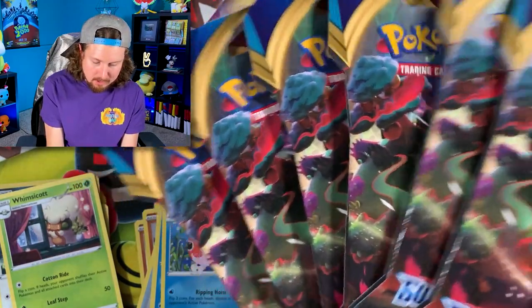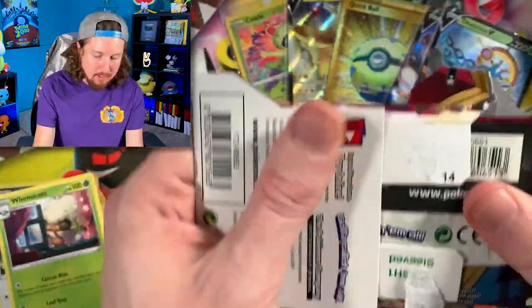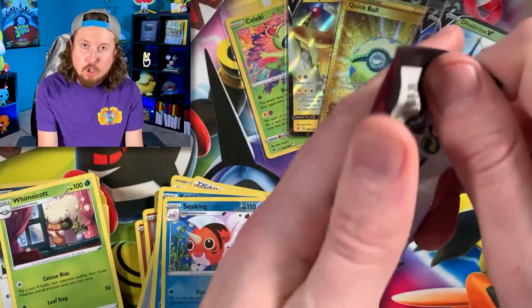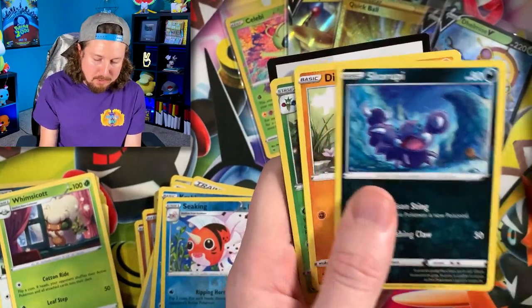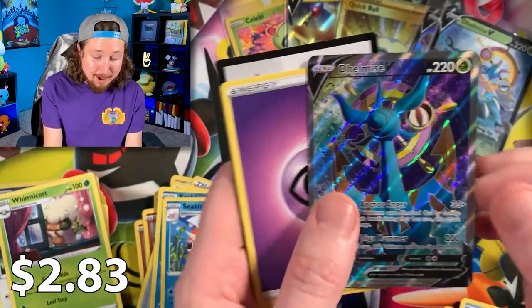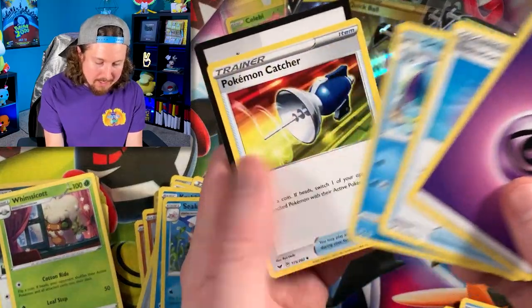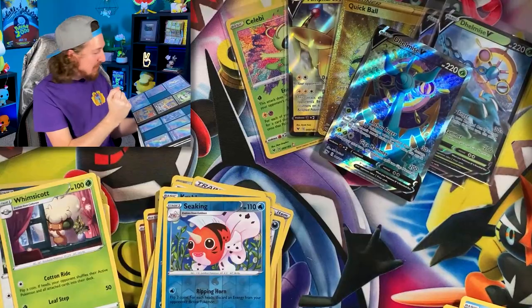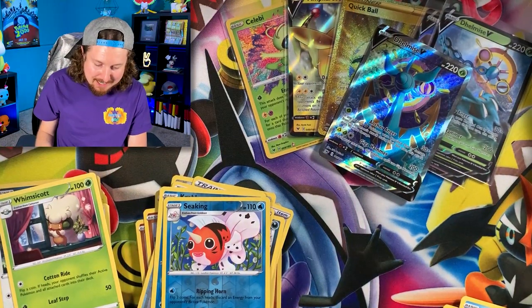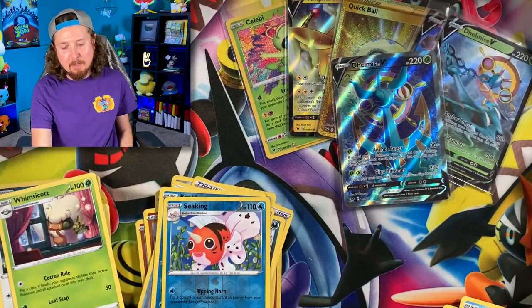Six more packs from the next stack. I just now noticed these are all Snorlax packs - kind of like a crane game where the claw comes down and grabs something at random. A nice little Pokemon arcade situation. Oh - Delmise V full art! Did we need that one? Let me check the binder. Yes, this is one of the ones that we needed! Let's put it in the binder. Delmise V welcome to the party, right up there in the VIP section! This worked out really well.